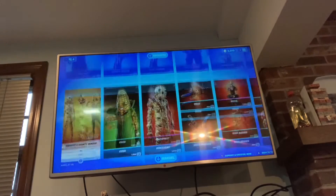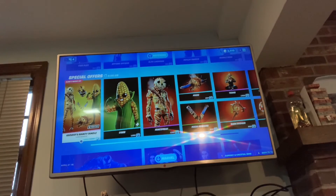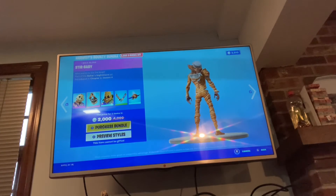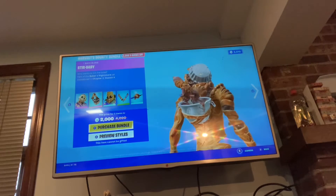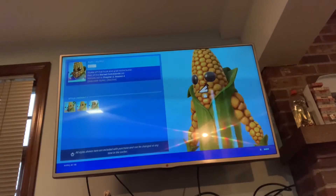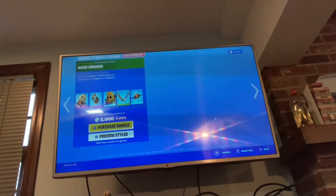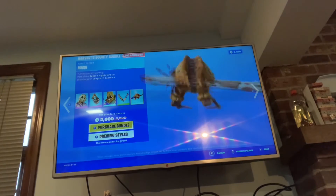There's the Harvest Bounty Bundle. There's the Mincemeat skin with the Stir Baby backboard - what? I don't like that backboard. It's Cob with the styles - the non-reactive and the full pop. Mash Mincers and the Mash glider.